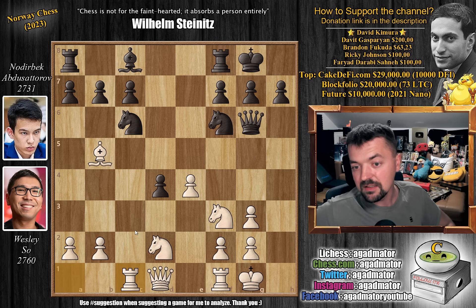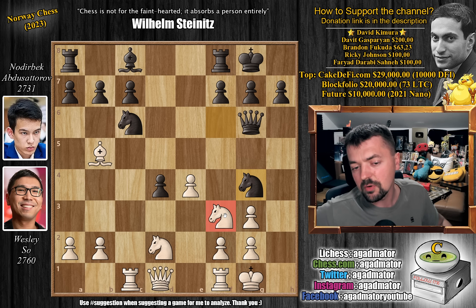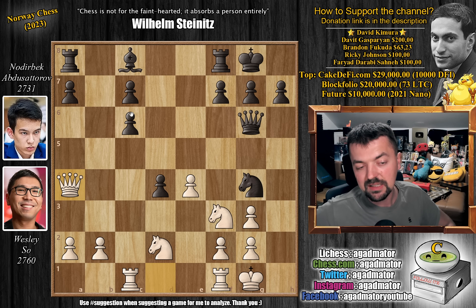And now knight to g4. Like we said, if Abdusattorov can somehow get rid of Wesley's knight on f3, then checkmate is near. But that's easier said than done. One of the ways Noderbeck could attempt this is by playing knight to e5, which will force a trade of at least one of the knights. So bishop captures on c6, we have b captures, and now queen to a4, putting pressure on that c6 pawn. You would probably expect bishop to d7 here, then queen captures on d4, and none of it really works, but it could be an interesting try.